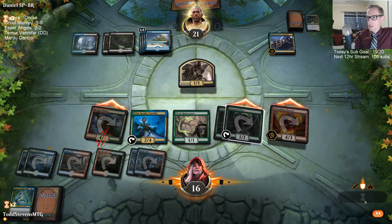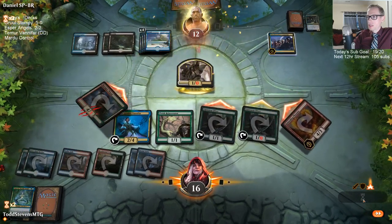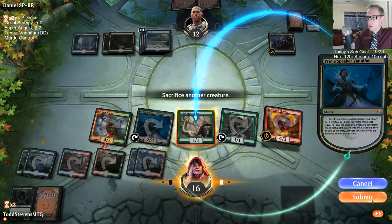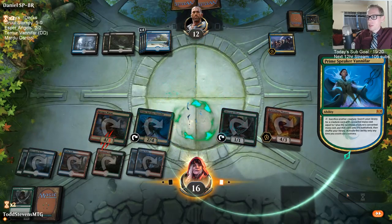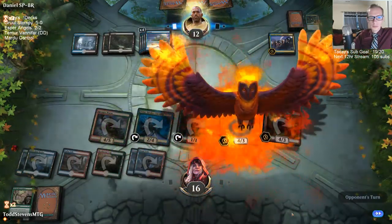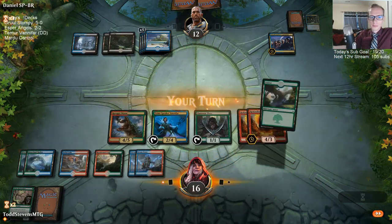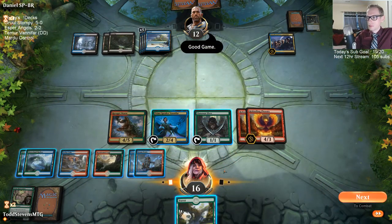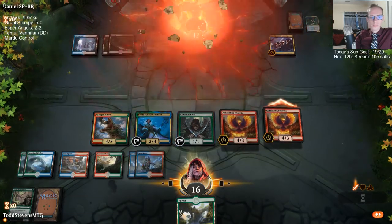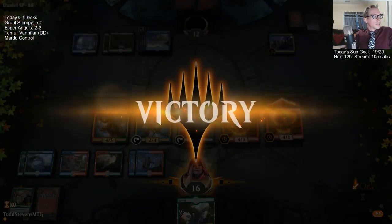I think I'm turning the Rejuvenator into another Rekindling Phoenix. Blue-black doesn't have a whole lot of sweepers, so starting off with a win.